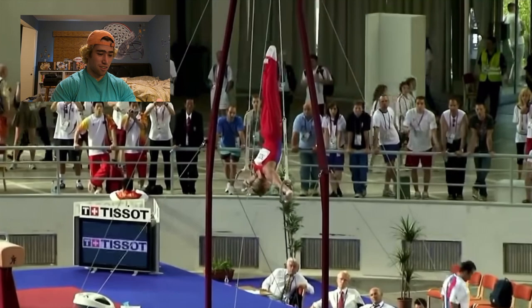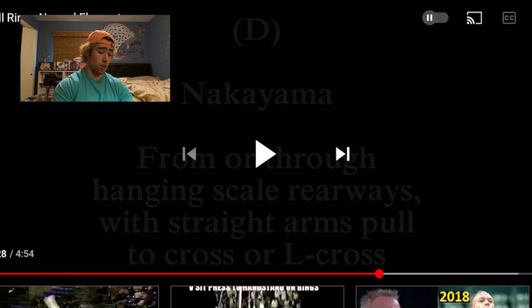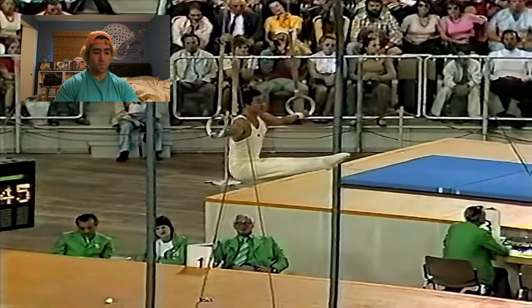And then Nakayama - we all know what this is. It's back lever to cross with straight arms. So it's pretty much a straight arm Hephaesto. I'll probably start attempting Nakayama at some point soon. I haven't tried it yet.